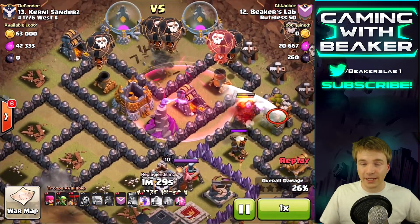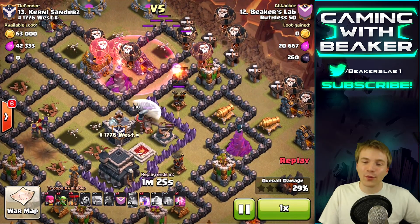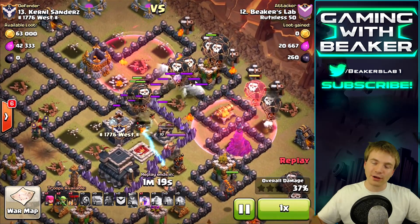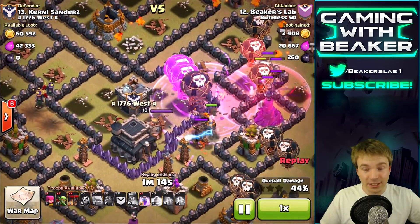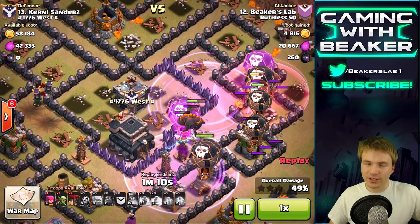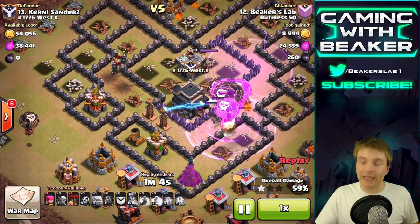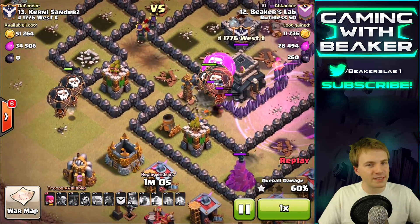She really killed it - we already took out half of the key defenses. Here come the air troops. I'm going to be really patient with the haste spell - no rush. We're going to slowly go around this base, haste spells then rage spells, and then we're done. Simple attack. I'm leading off with the haste spells and then using rage later - it makes more sense because later in the base you're taking on tougher defenses.